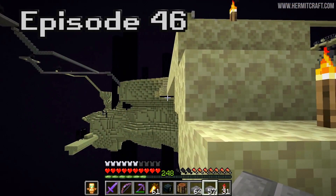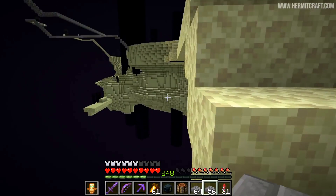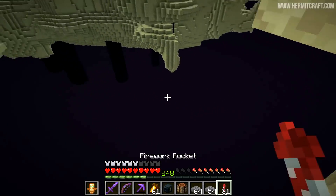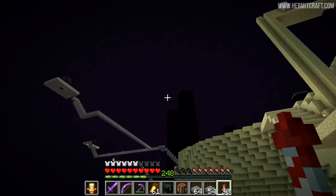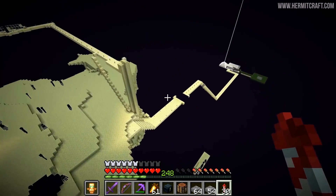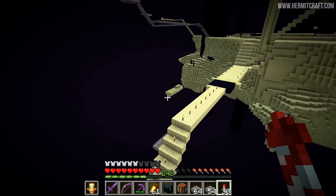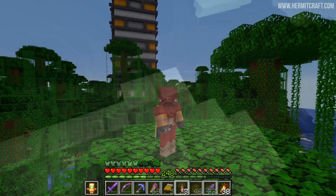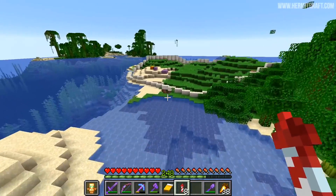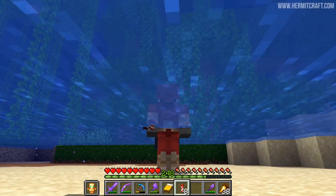It starts off with us getting a position underneath here. I feel like this height is probably correct. Now things feel very precarious because at any point I could — oh no — but I've got wings. Sorry if I scared you then. This place used to be terrifying, but now that we've got the elytra and rockets it's not so bad. I don't have my armor on — I could have died.